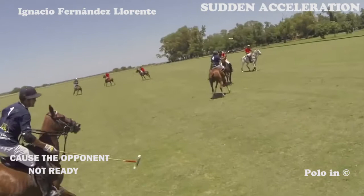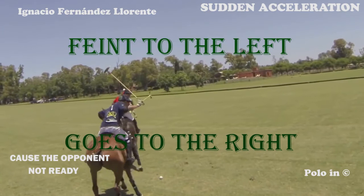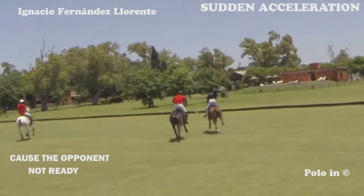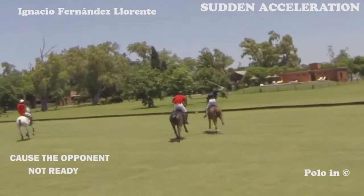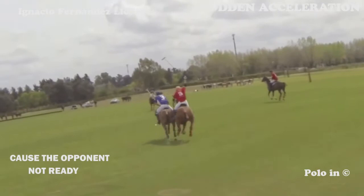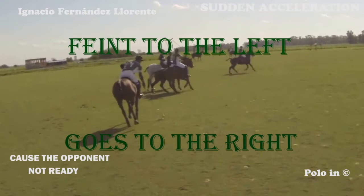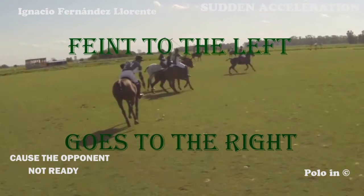Now let us see when the attacking player has to make his opponent make a mistake to start a fast acceleration. Here, the blue player fakes stick to the left and cuts out to the right, confusing his opponent before he can start his acceleration. The blue player fakes to go right and goes to the left, so he can overtake the red player. Feint, dribble to the left and acceleration to the right.